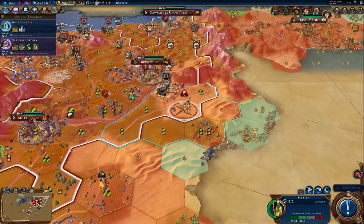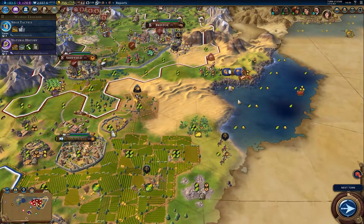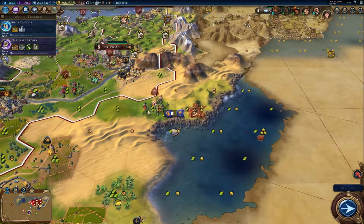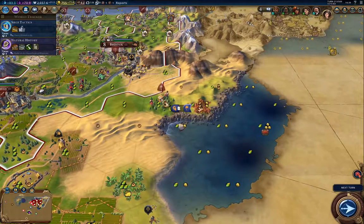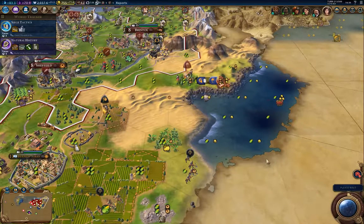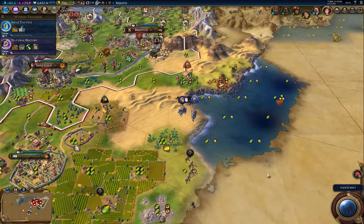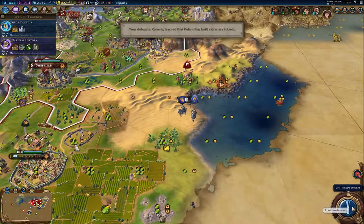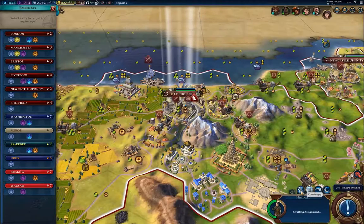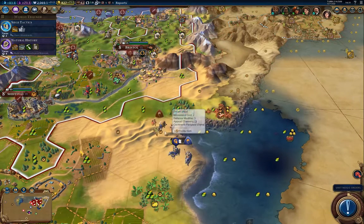I've got 71 gold per turn — that's actually a pretty decent gold return. There's a Sumeria settler. I think that is the spot to settle because it's in range of a mountain for irrigation for an aqueduct. One thing I wish is that counter-spy missions would last longer. I'm gonna try settling there.